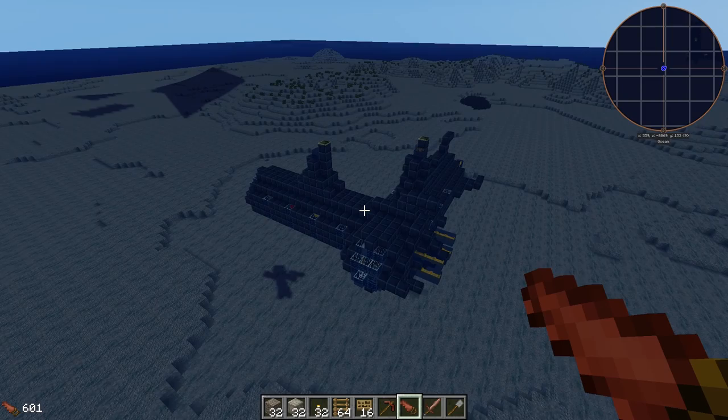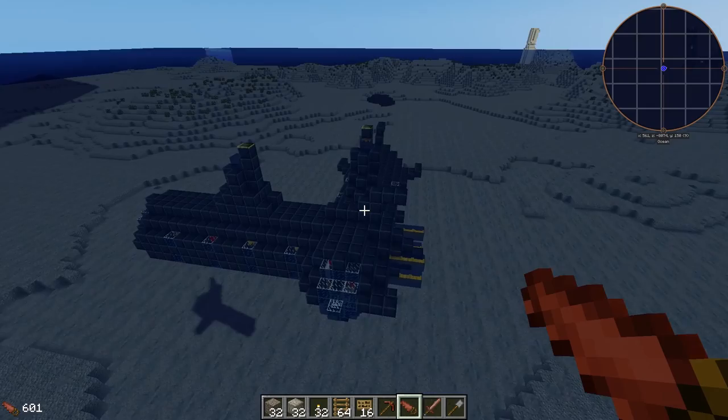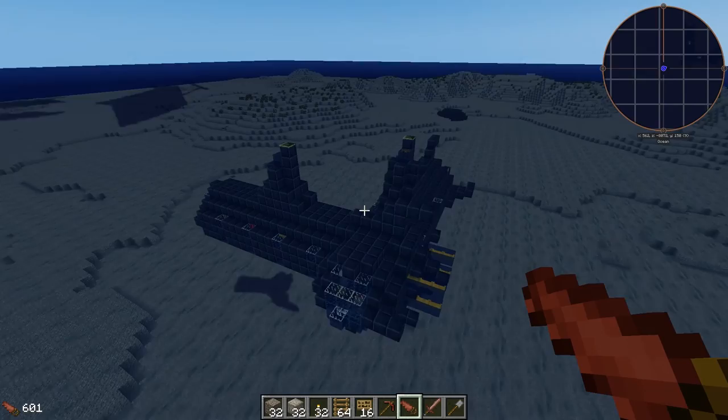Hey guys, I'm Beevilguy and this is a new series for me. I'm going to be showing you how to make some low-tech starter spawners for Terra Firma Punk, and I'm going to start with one that I've already made in my let's play series - a submarine spawner. I've got my shaders on so we can actually see through the water a little bit more easily.